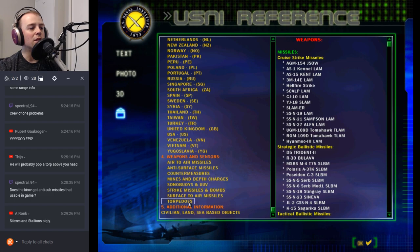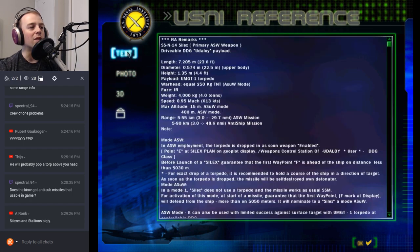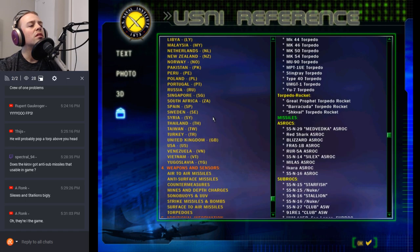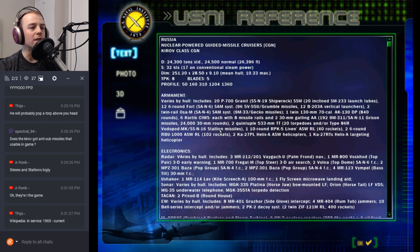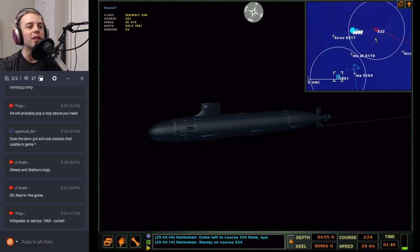Looking it up — SSN-14 Silex. Oh, they do have a Silex. Okay, I don't think I've ever seen it — it's not like Cold Waters where you do see it. It looks like it's only on the Udaloy in the game. The Kirov in Dangerous Waters just has Stallions. But it's not like Stallions are any less dangerous — I'd actually be more afraid of Stallions.